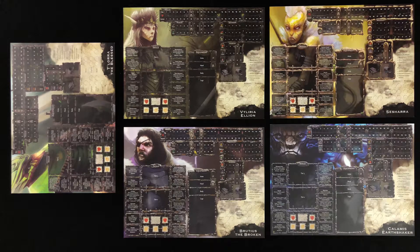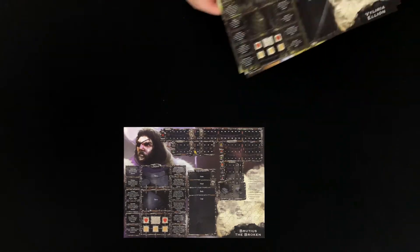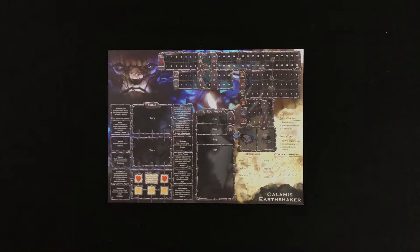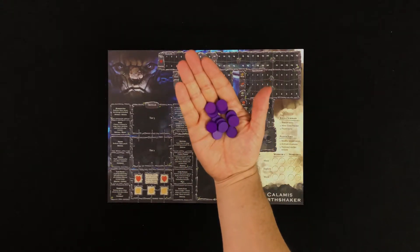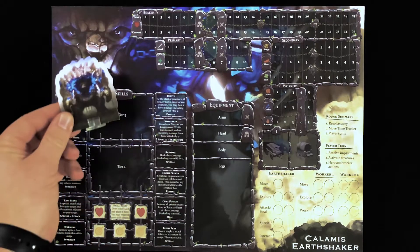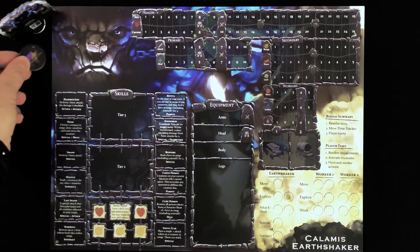First thing you're going to want to do is select your hero sheets. Each player decides which hero they want to play and takes that hero's corresponding sheet. Place all remaining hero sheets back in the box. Set your hero sheet in front of you — this is who you are now. Once you've got your sheet in place, collect your hero's matching character standee, 10 stat cubes, 12 skill tokens, 5 action tokens, and 2 worker tokens. You'll also need 1 red cube. Place your hero standee and 1 worker token aside for now — we'll be placing those a little later in the video.